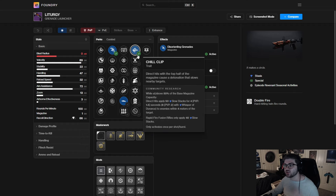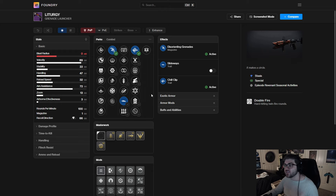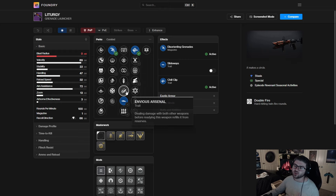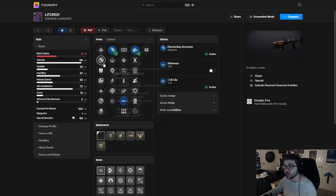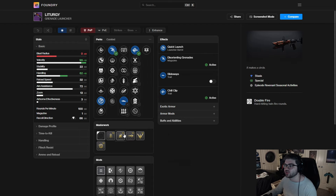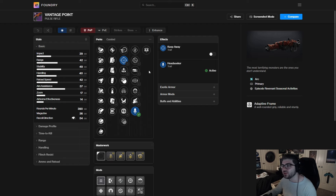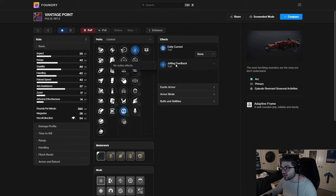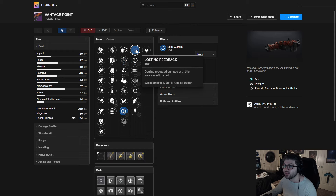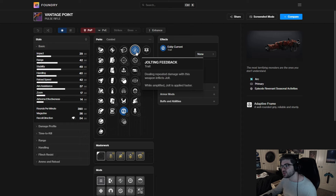For the Liturgy: Disorienting Grenades, Slideways, Chill Clip — you'll be able to slide around, slow, freeze, and blind. It's a very solid utility grenade launcher. I wish it had Auto-Loading but Slideways makes up for it. I'll probably just take Quick Launch to increase handling, with a handling masterwork, so I can swap to it faster and blind enemies when needed.